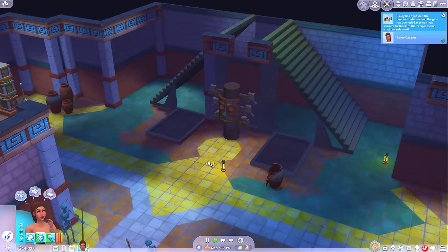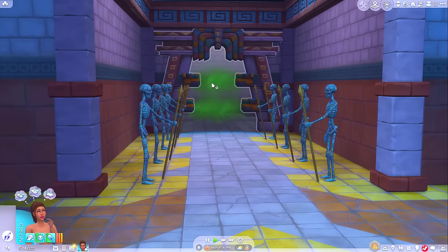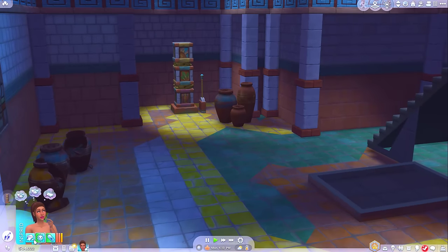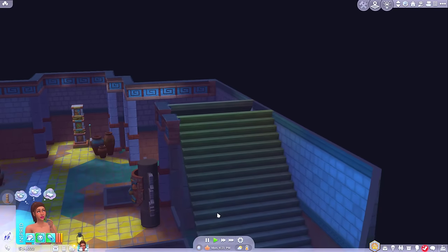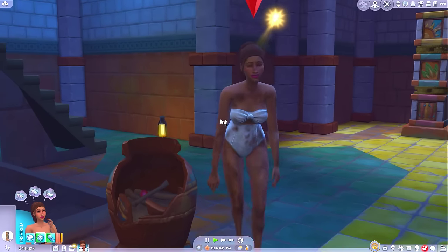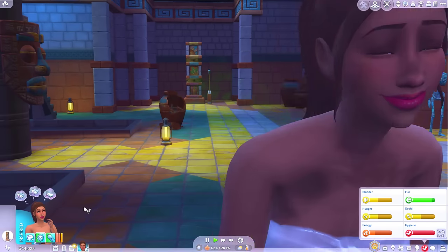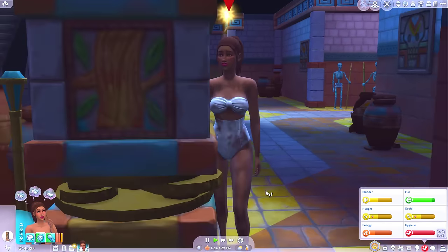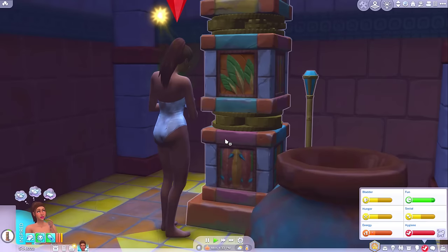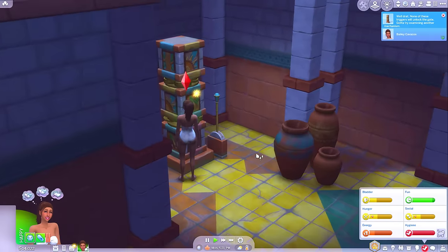Okay, we've got quite a lot going on here — an activation thing here, another one here, and one over there, and all of these things guarding the next door. There are only three. Well, let's examine this one — I guess only one of them will open the door. Oh Bailey, look at the state of you. She's not very happy. You wanted to be a jungle explorer — you told me in CAS you said this is what you wanted. Drat — none of these triggers will unlock the gate, got to try examining another mechanism. That's good though, because that has avoided some bad consequences for us.